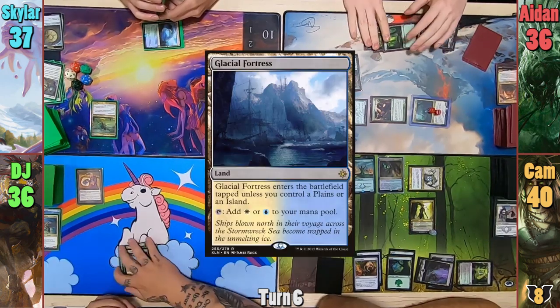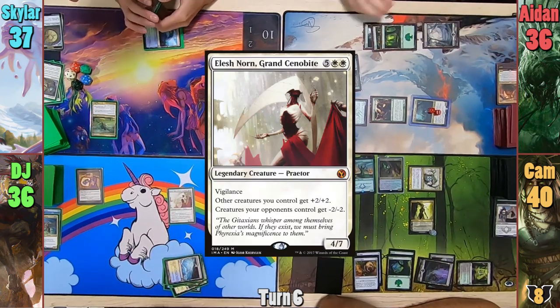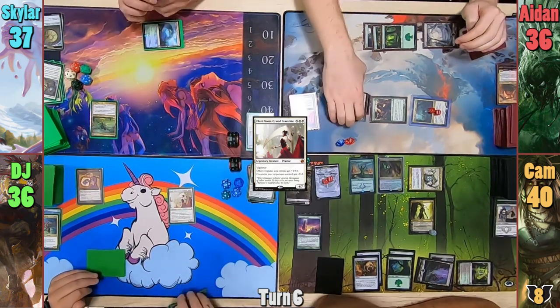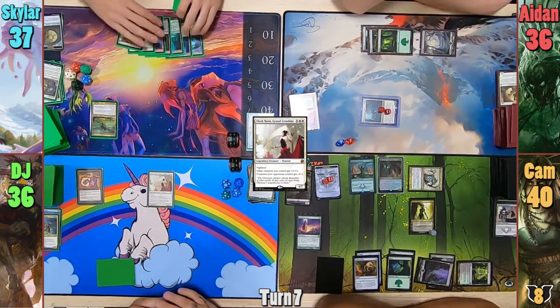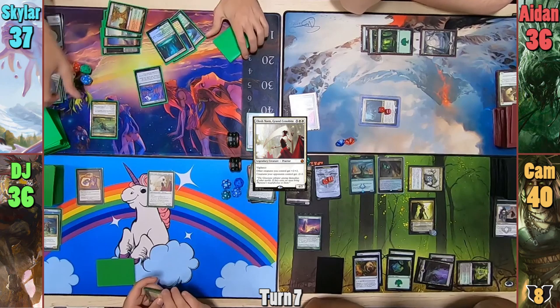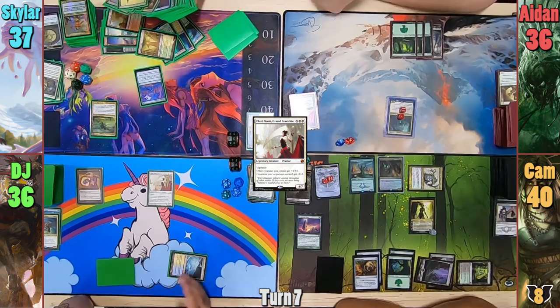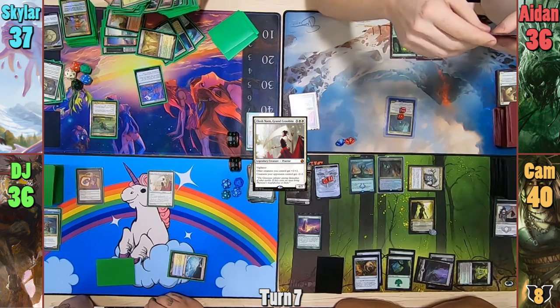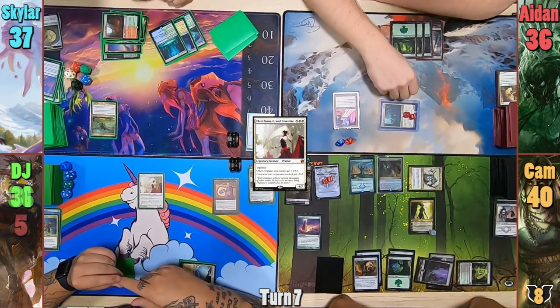DJ draws and plays a Glacial Fortress, before tapping out to cast Elesh Norn. She resolves and shuts down a lot of the problems that were about to happen. DJ passes. Skylar casts his own Skyshroud Claim, finding two Forest cards while passing. Aiden draws and just can't find that land. He heads to combat, swinging his commander at DJ for five commander damage.